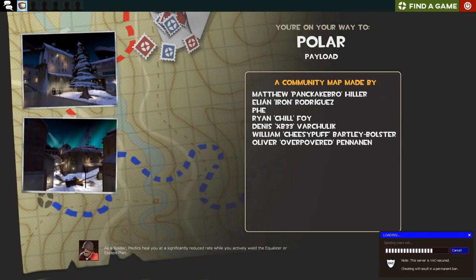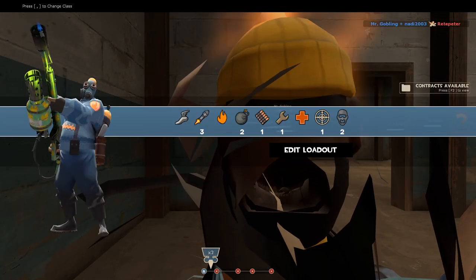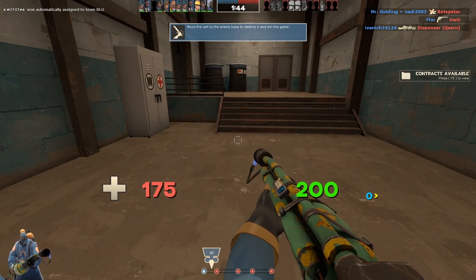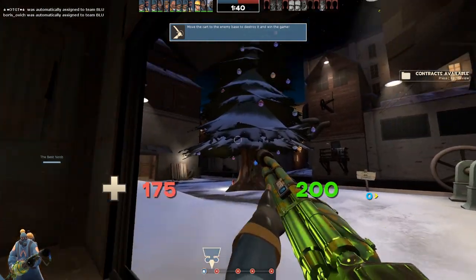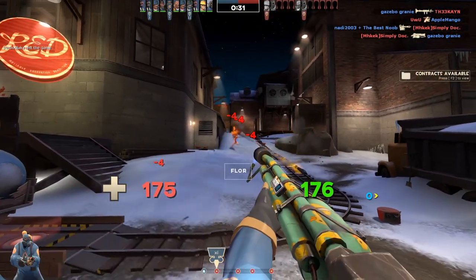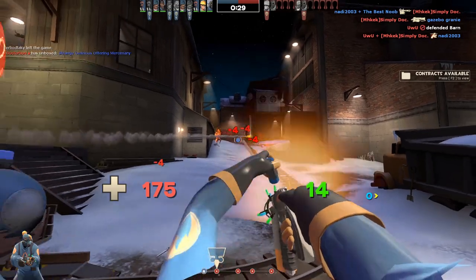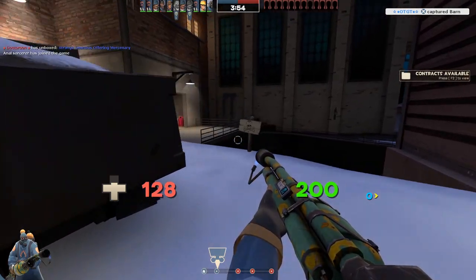Now let's check out the maps. We are on our way to Polar, one of the six new Smissmas maps that we were given today — or last night I guess. I've seen nothing about this update, I've purposely tried to avoid everything. So this is my first impressions of each of the new maps. Nice Christmas tree, that's pretty good. I capped, which is pretty epic.